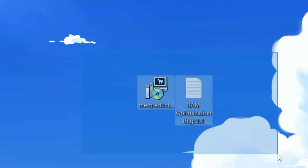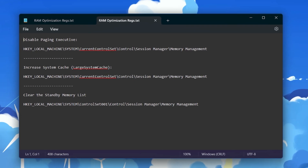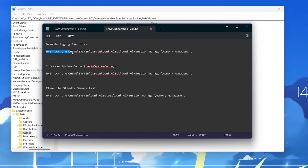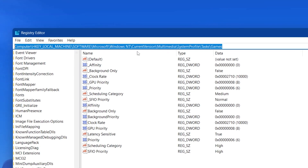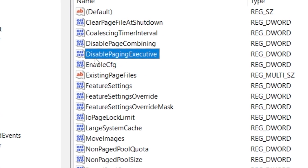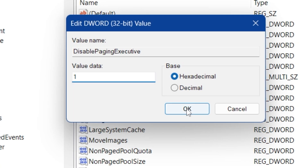For the next step you need two files: MemReduct for memory optimization, and a RAM optimization registry file. Open the .txt file to find all the documentation. Search for Registry Editor in Windows search and run it as administrator. Copy the first path from the file — this will disable paging executive. Paste that path into the registry editor's address bar and press Enter. Find the Disable Paging Executive option, right click, choose Modify, change the value data to 1, set the base to Hexadecimal, and hit OK.